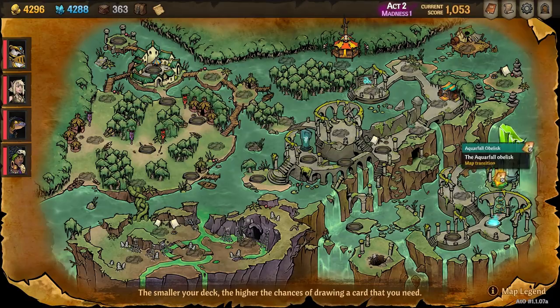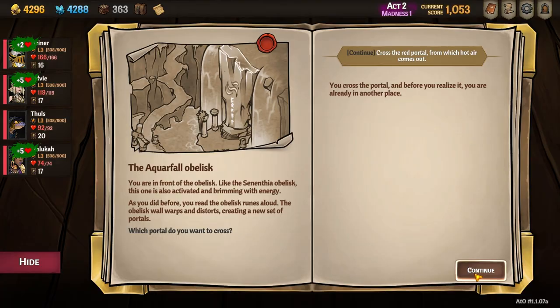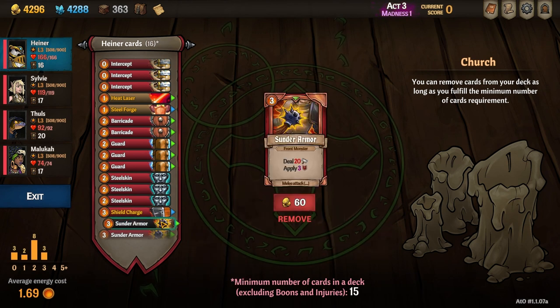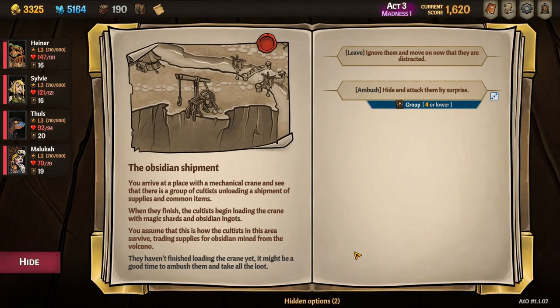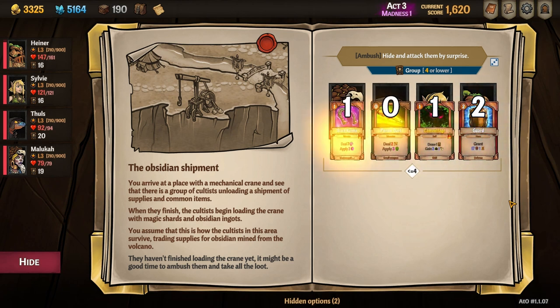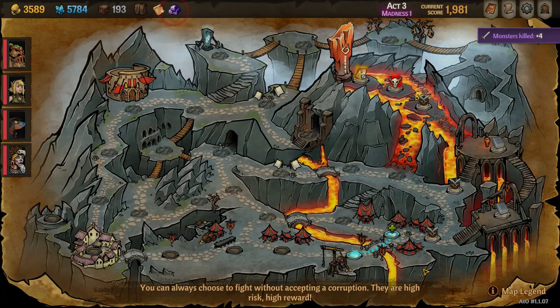Now complete Act 2 however you want, and then take the red portal for Act 3. The town in Act 3 is where you're going to need to prepare as best you can for the group draw event. You're going to need to get a 4 or lower, so think about dropping any high energy cards that you can spare. When you're ready, head out of town using the bottom-most eastern path towards the Crane node with the blue event, The Obsidian Shipment. Choose the Ambush option here to complete the group event roll. Hopefully you succeeded, and after the combat you'll be granted the Obsidian Ingots item as a reward.